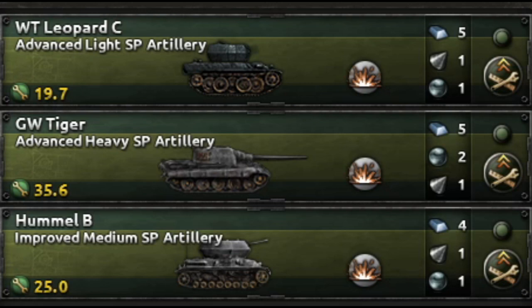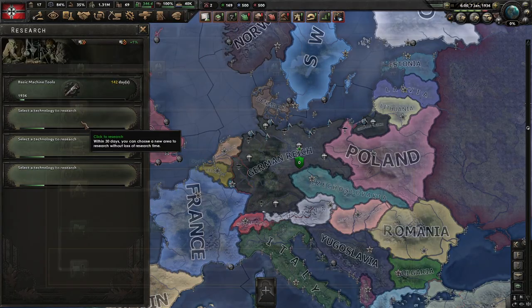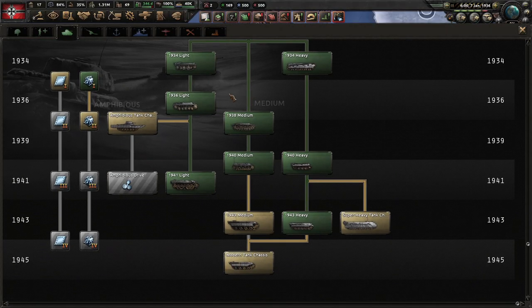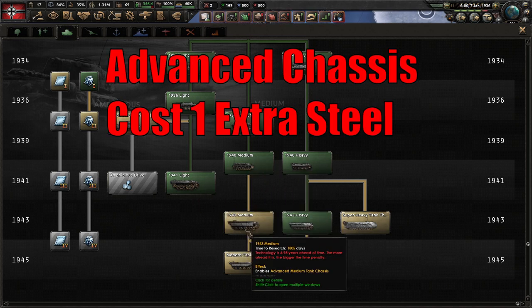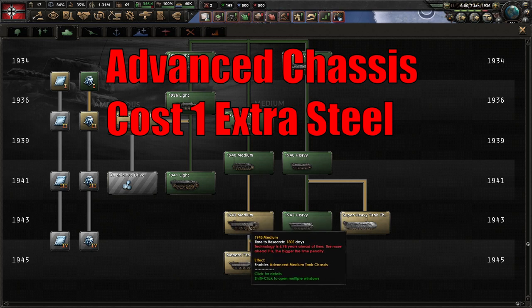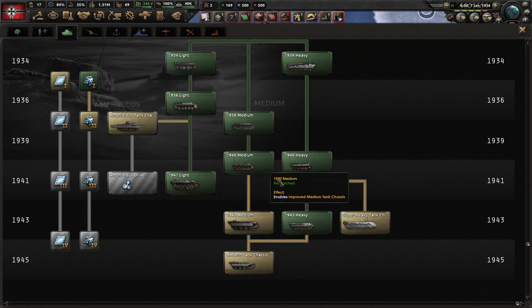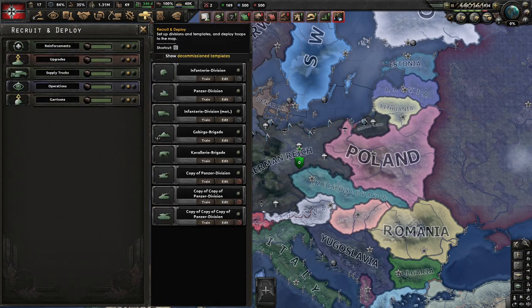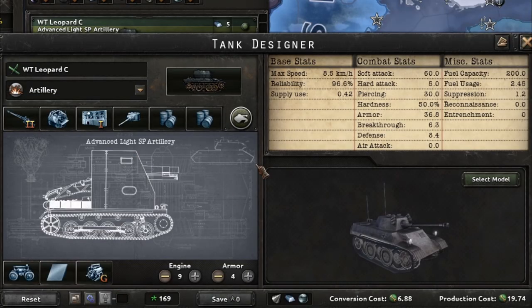I chose these three chassis because as Germany you can get to them in about the same time frame. The only caveat is you could get to the upgraded medium a little later — maybe by around 1942 — but you could definitely get to all three of these by 1941 no problem.